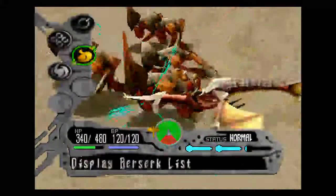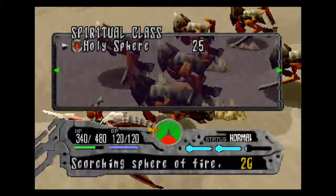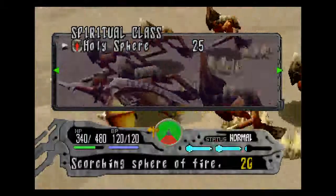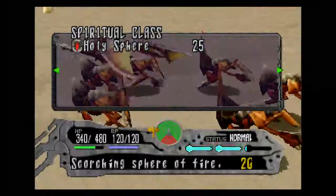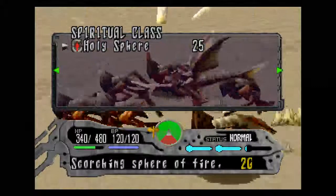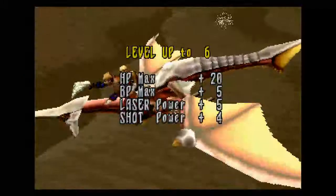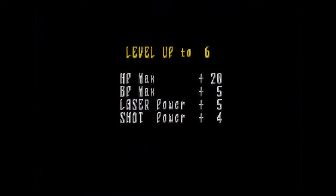Here we have some more Striders, and just to speed things up a bit, I'm going to start using some Berserk Skies. We'll use this one we just picked up a moment ago — we leveled up Holy Spear, Scorching Spear of Fire. As you can see, it's pretty much identical to the Blast Chip that we used on the Danyan Swarm earlier. And we got a level up as well — nice.